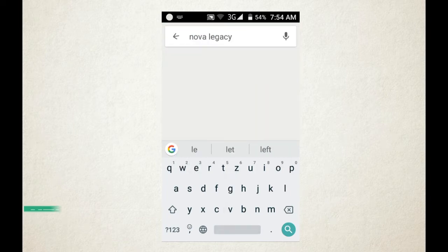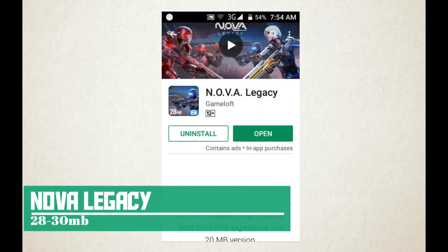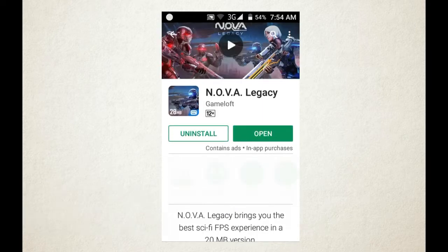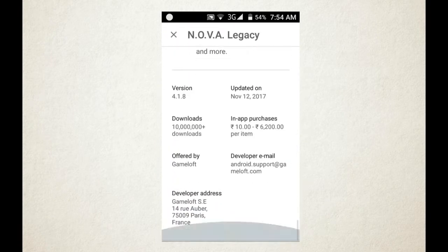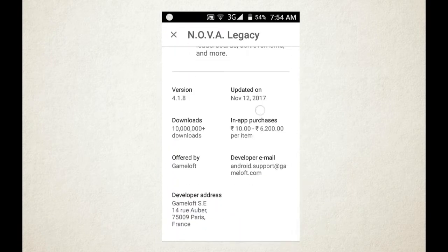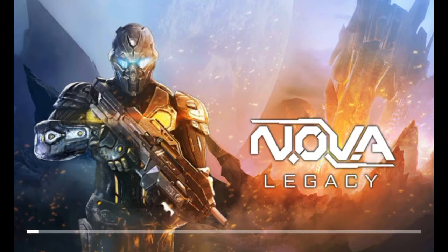It's none other than Nova Legacy, which offers you the best gaming experience. Even on higher-end phones, this has a pretty nice decent gaming performance, and it also runs on your crappy phone. Even if you have a very old phone running 1 gigabyte of RAM or a very old chipset, it doesn't matter — it's just going to run smoothly.